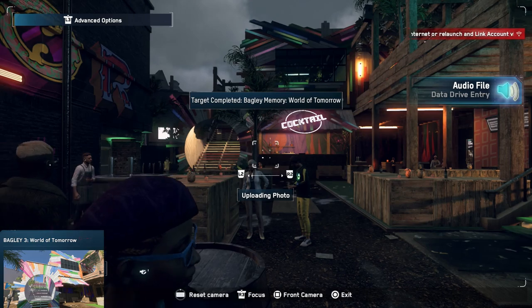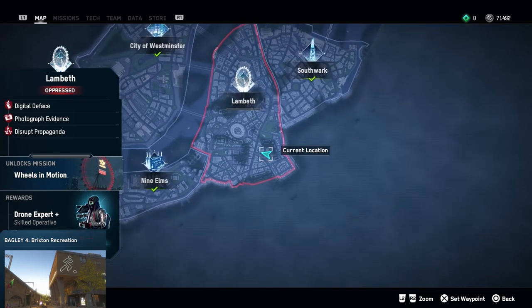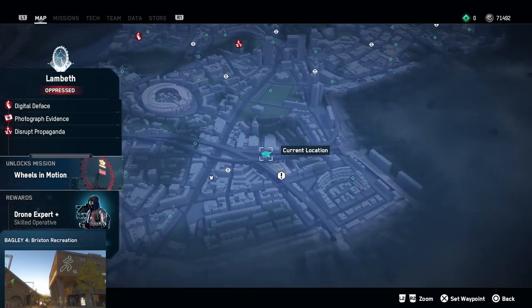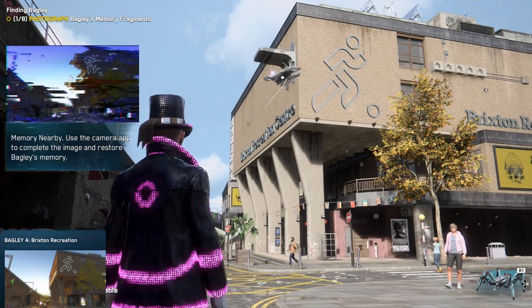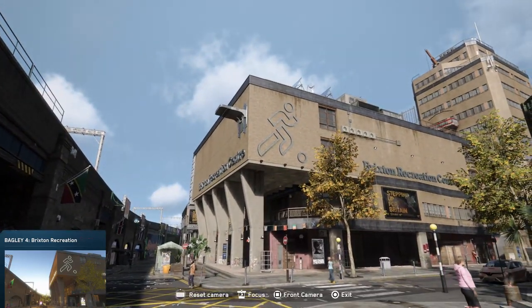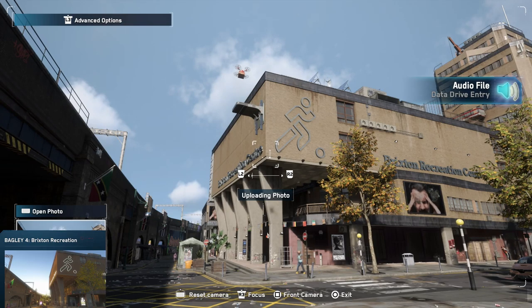Then over to number four — the fourth Bagley photo: Brixton Recreation. We need to be in Lambeth. I will zoom in where I'm standing right now, and it's pretty easy as well. Just make sure that you mark the spot where I'm standing at this moment and you will find it pretty easy. There it is guys — flip out your phone and make the next picture to collect your fourth Bagley picture.